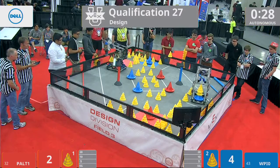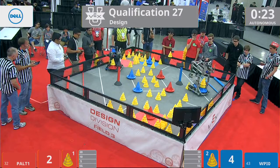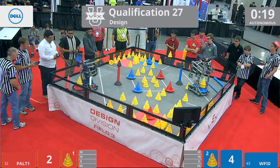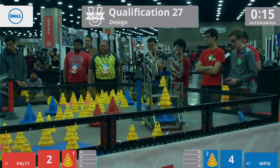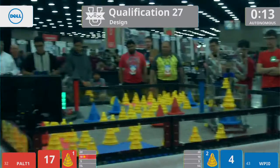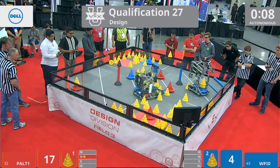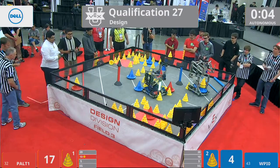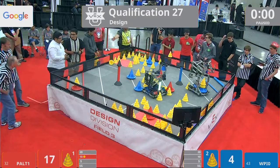With 25 seconds left on the clock, WPI also has a mobile goal with two cones on top, but they have not yet scored it — they appear to be stuck with that mobile goal in place. So the red alliance managing to score in that 10-point zone may be the only scoring activity, and looks like we're going to run out the clock in the autonomous period. Red alliance will take the autonomous bonus.